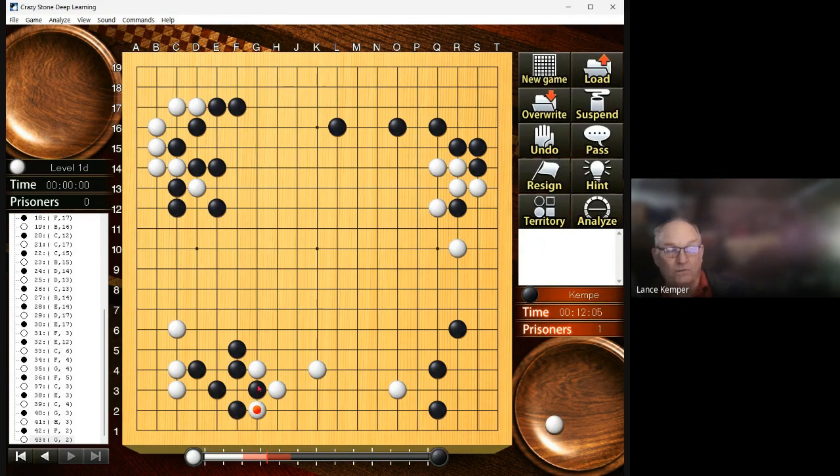He starts the ko. No way we're fixing — because that's saying I want to not have an eye, in gote. What? That made no sense — I have a possible eye, I want to get rid of the possible eye, I want to be a clump and it's still your move? No. There is no way I'm doing that.